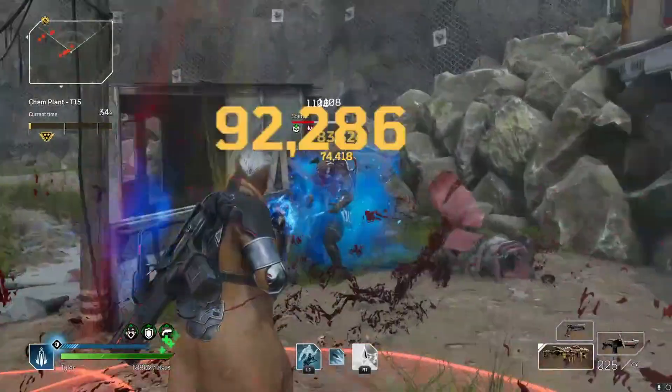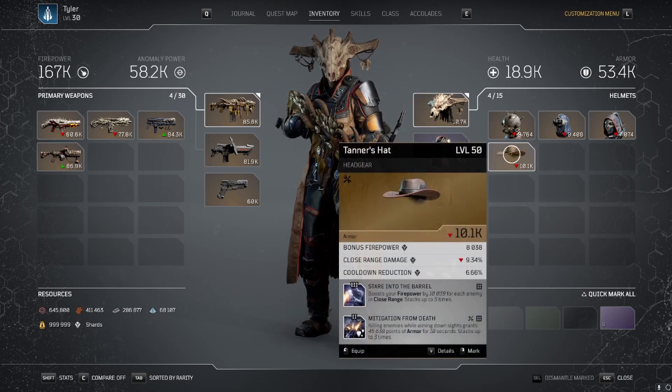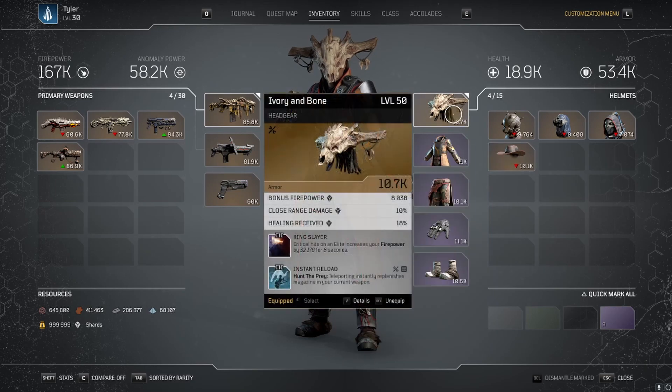Hip firing this gun when there are multiple enemies around is key, as it hits surrounding enemies due to pellet spread. Over to the armor, you want to be looking out for bonus firepower, close range damage, and cooldown reduction. I've changed over to Ivory and Bone. The tier 3 mod it comes with is Kingslayer — critical hits on enemies increase firepower by 32,000 for 6 seconds.